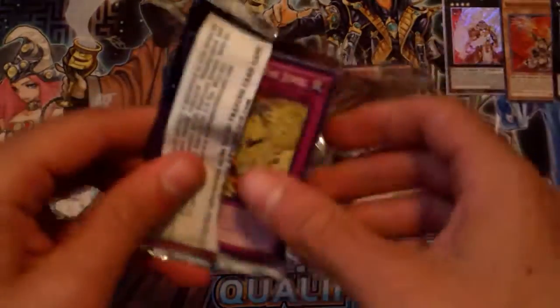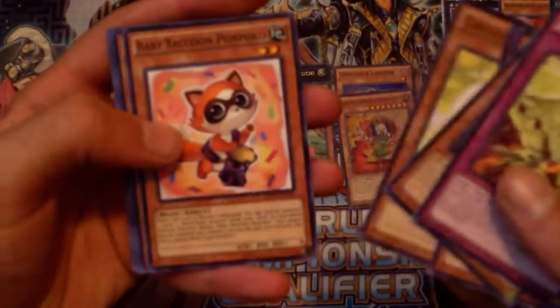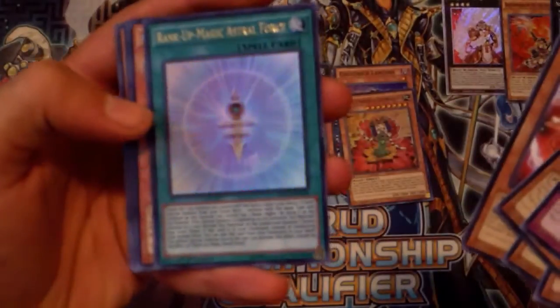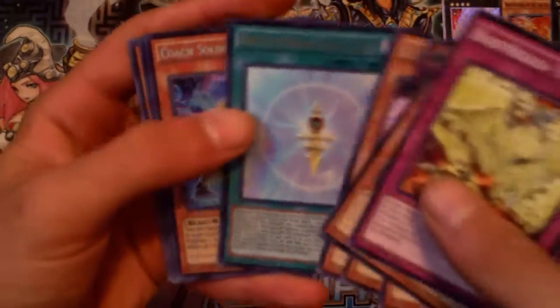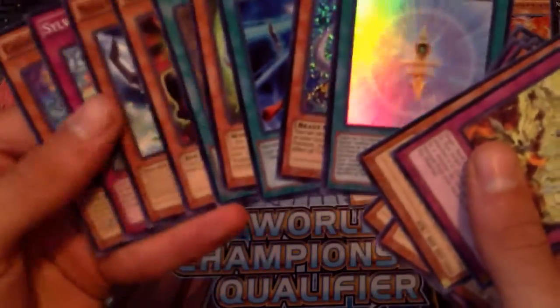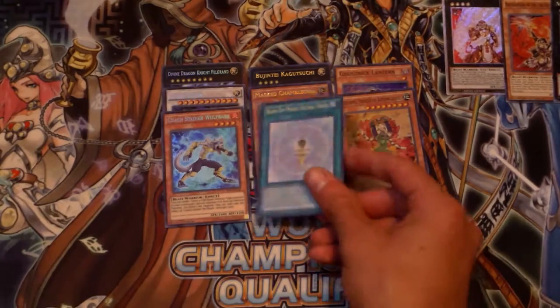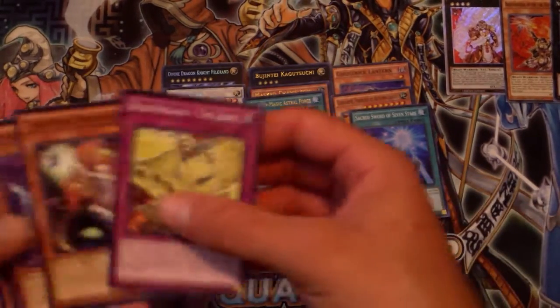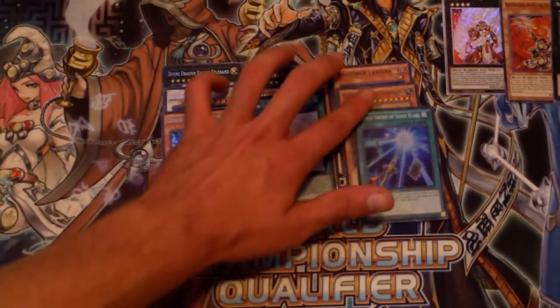I heard Exciton Knight is really hard to pull — same with 101, like one per case or something. Brother of the Firefist Boar — oh, that Rank-Up Magic Astral Force is catching on for Burning Abyss I believe. Coach Soldier Wolf Bark — nice, geez. These tins are stacked, these tins are crazy. I'd say we pulled pretty good out of the first tin — pretty decent. That's kind of cool — all right, that's the first tin, and it was pretty good.